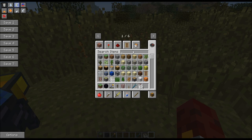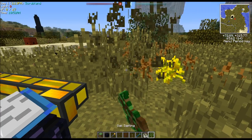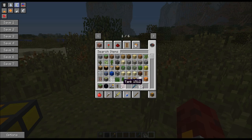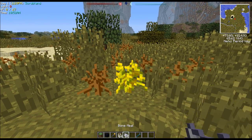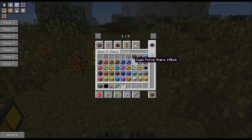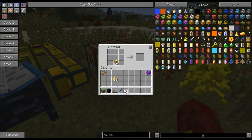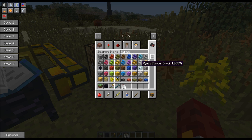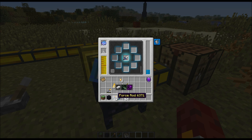To get force wood, take a sapling, place it down in the world, and right-click it with the force rod you made - now it's a force tree sapling, it turns gold. Bone meal does not work on these. Once it grows, you'll get force logs. Your force logs you can use to make force sticks and make another force rod, this time a fully charged one. Then drop it in your altar and you're going to enchant it.